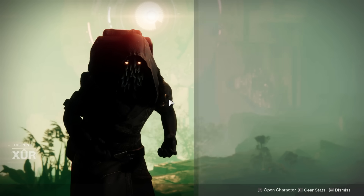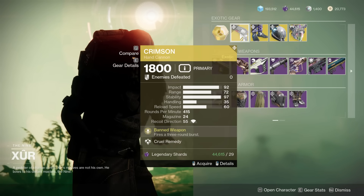Let's take a look at what he has. Firstly, for Exotics, we have the Crimson — pretty decent hand cannon here.